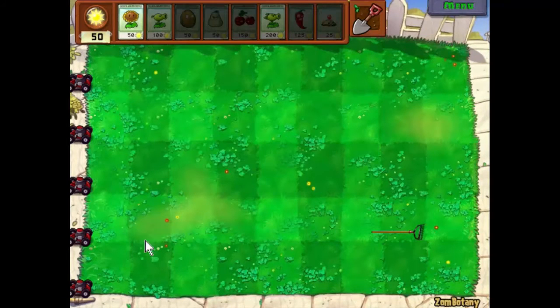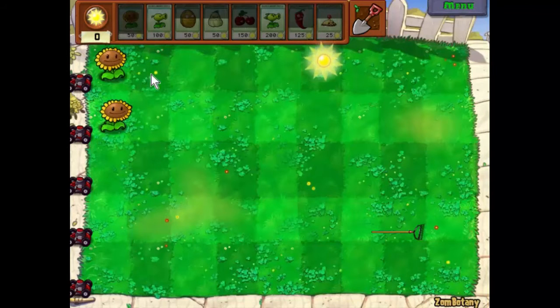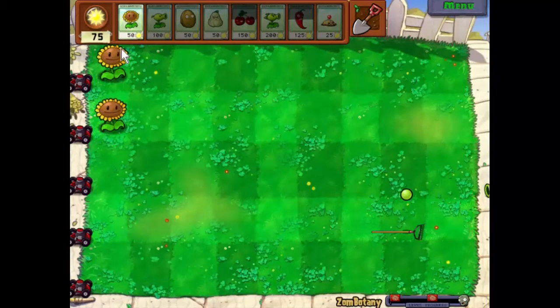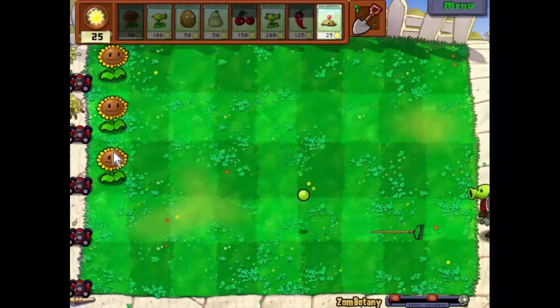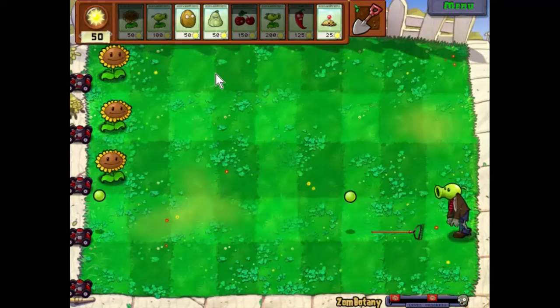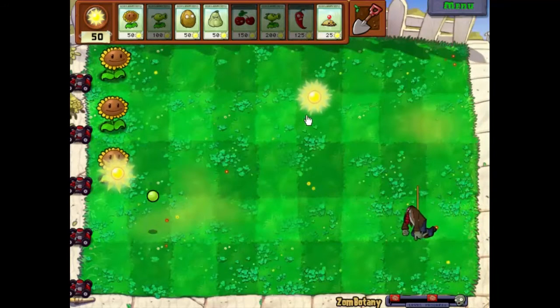That's going to take out the first zombie - always nice. So let's get some sunflowers down, usual drill. We'll get a couple of these, actually we'll go for three and then we'll save up for a Peashooter. Of course this time the zombies are going to be shooting back, which is going to make for interesting gameplay I should say.